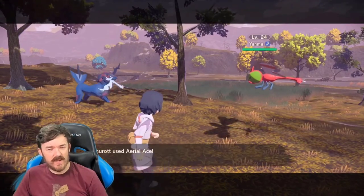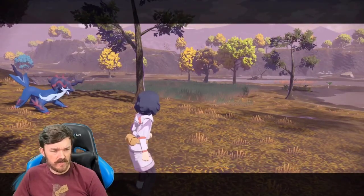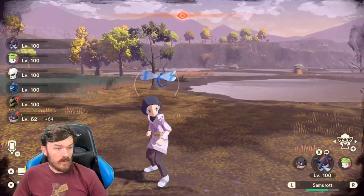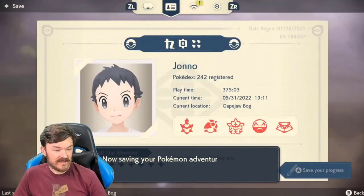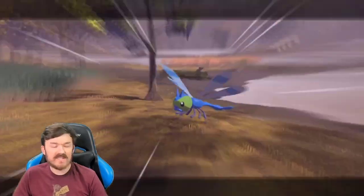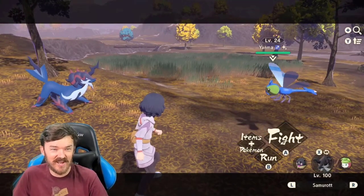Why are they battling me one at a time? I can't figure it out. They're aggressive enough — I got three on the first battle. Those two are right next to each other. How was that not a backstrike? How was that actually not a backstrike?